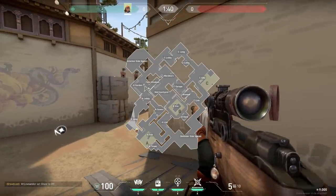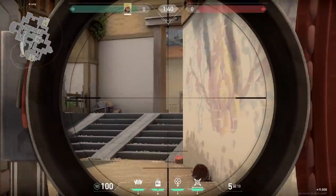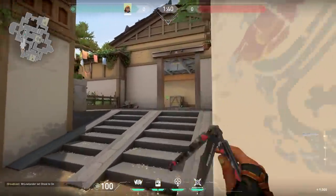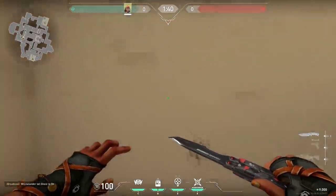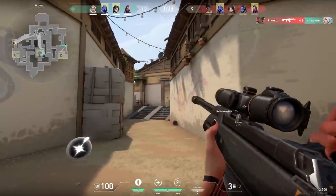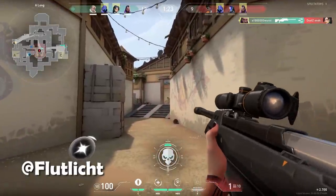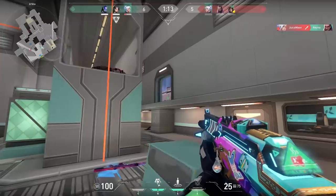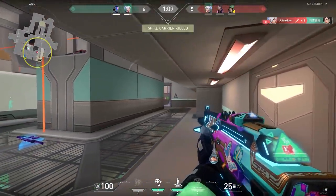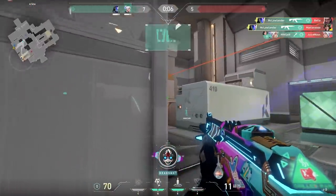Now another one — I actually showed this in my very first tips and tricks video. When you're standing over here on A Haven and you don't see anyone, you can shoot through this wall a little bit above this box. With a bit of luck you can kill someone in mid-window, because that's right behind it. Flutlicht proved that this trick actually worked — very nice. It's always so cool to see people making shots like these. Sorry if I pronounce your name wrong, my German is not the best — but my English is also not the best.